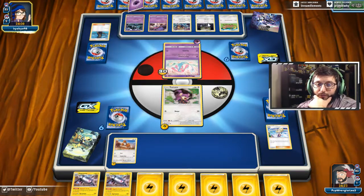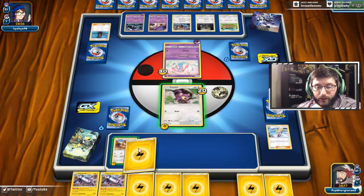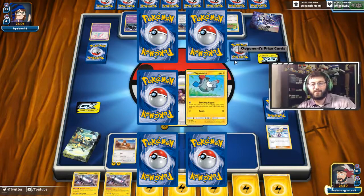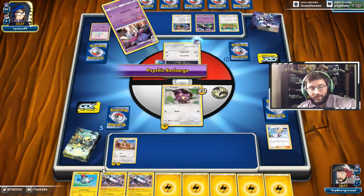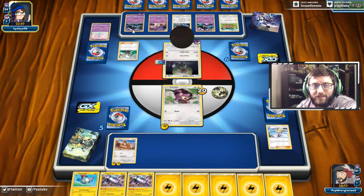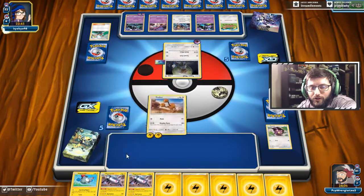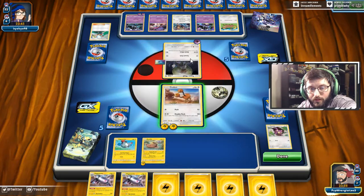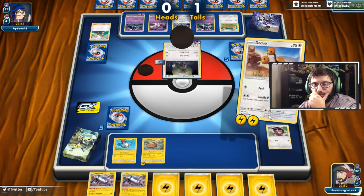All they need is a Malamar and they're basically set up. They can get energy on Necrozma, Type: Null, Jangmo-o — it can turn into a Gumshoos — any of the above. These energies are helpful. I just need my Rare Candy for Magnezone. They get a simple Hau — all they need is a Malamar. With two basics I guess I just Double Kick here. Attempting to hit for 40 — or 20, that works too.